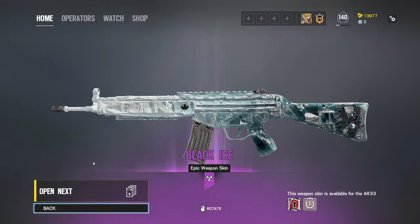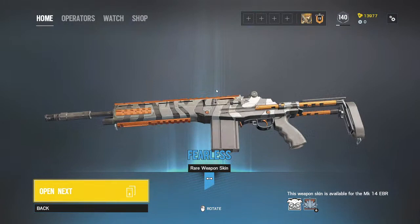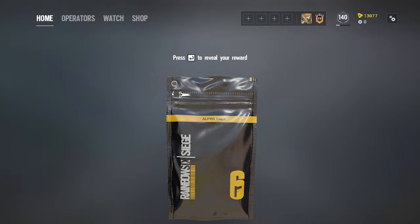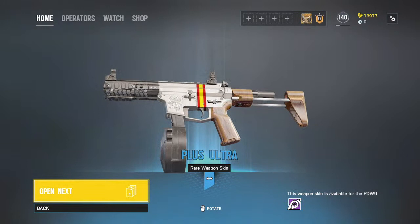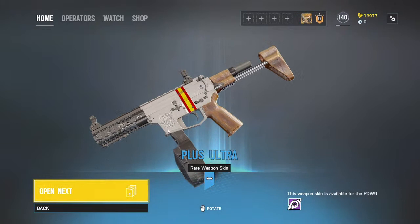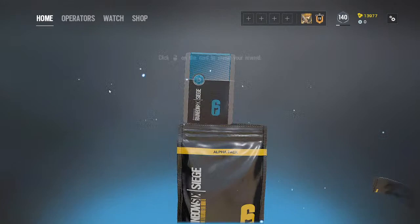I never imagined we'd get the Black Ice. Very good! This next one is a rare weapon — pretty good, looks like a zebra design for my Thorn. Another one is uncommon for Jackal. Jackal always gets banned, but his skin looks decent with some wooden handle detail — white color, country style design.